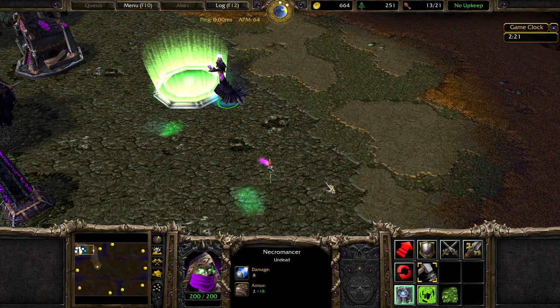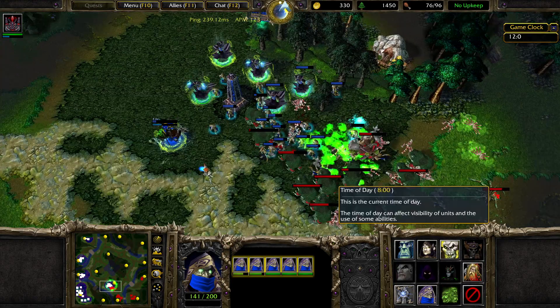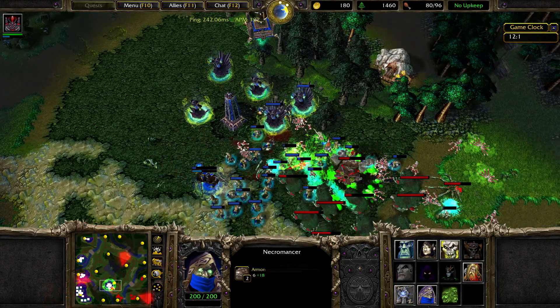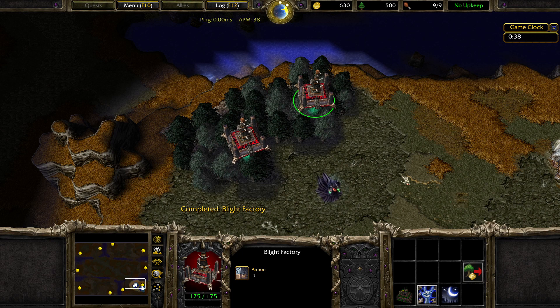Necromancers toggle between building structures and summoning undead forces to the battlefield. This means that Death can move their unit production around the map to reinforce bases quicker or to support an attack. Wood is not gathered by any units, but from flying blight factories, which are constructed by necromancers.